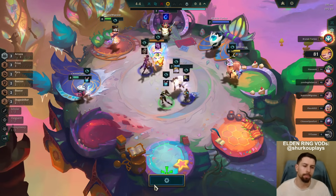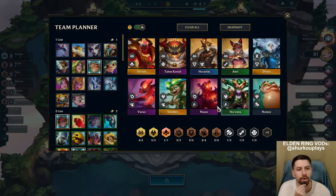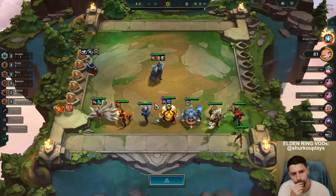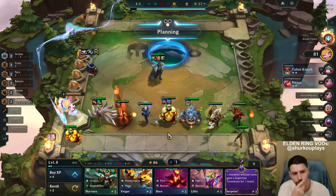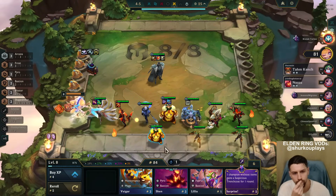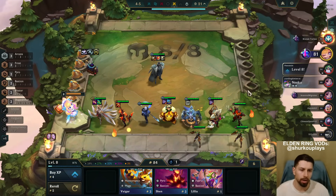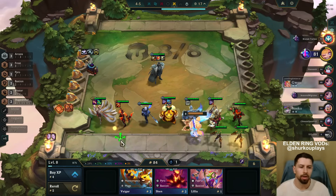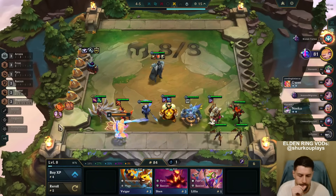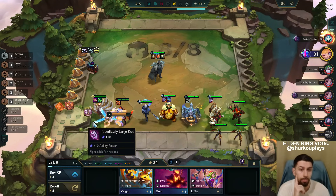I take Rod because Rod can be a good Ahri item and can also be Ginsoo's for Smoulder - good all across the board. One champion without items gains a Trenchcoat - I'll buy it just for the Xerath Arcana bonus, because I'm going to go for the true damage one. The more charms you bought, the more true damage on abilities your team gets.